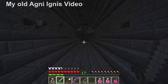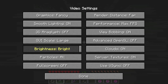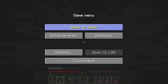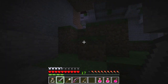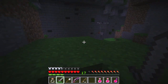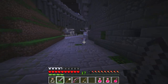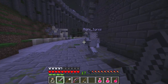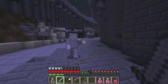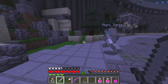It's really dark — turn on your brightness. There are four layers in AgniIgnus; this is the third layer. There are some rare chests here but it's not really a lot over here. There are a few chests but it's not really good.